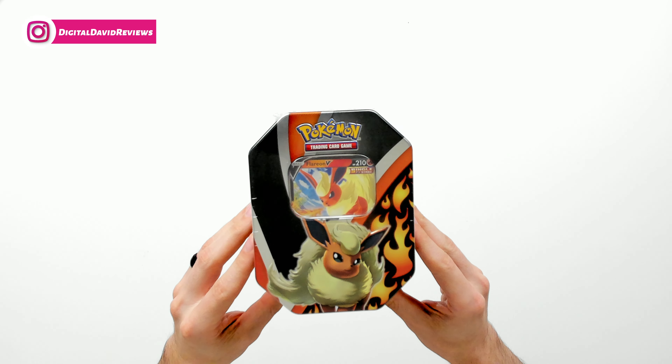Let's open up our single Chilling Reign pack. Can we get that Moltres? That would be something coming out of this tin. We peaked a little early, but we got our Lapras right there — we'll take it. You'll see it again here in just a second. Leaf Energy. There's our Lapras. Blitzle. Deerling. Let's go into our Scolipede — rare non-holo.